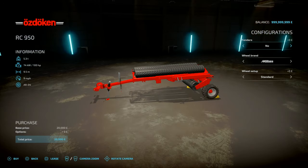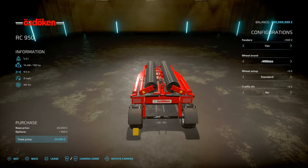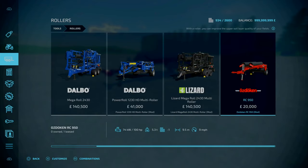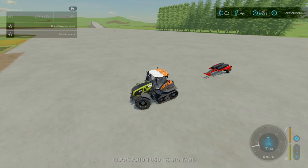That is a banging deal — especially at 20 grand, and it weighs 5 tons, which is nothing. In terms of configurations, you can have fenders yes or no, and if you have fenders you've got the option for a traffic kit. Tyre options: Mitre has standard and wide, Tredoburg is automatically wide along with BKT, as it always is, then back to Mitre. Overall a cracking bit of kit — let's see how it performs in the field.